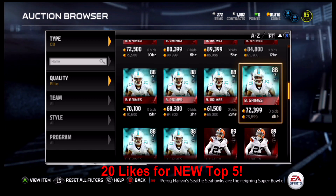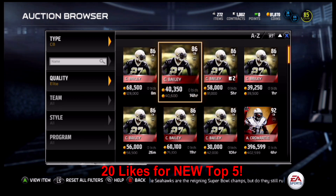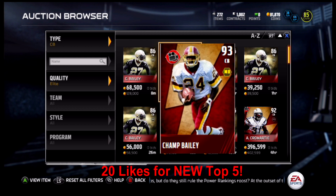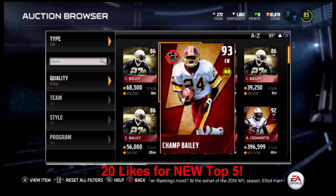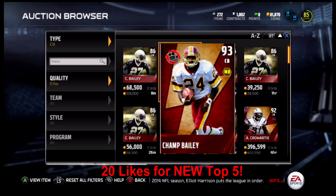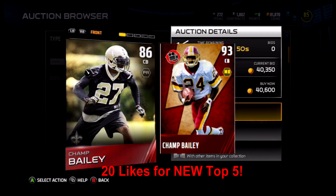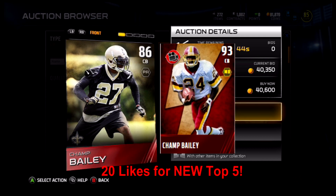The realistic number one you'll see on the market is the throwback Champ Bailey — the 93 edition, back when he was on Washington in his 1999 throwback. 93 overall, current market value of 412,000 coins. Literally has everything: six feet tall, 95 speed, 87 awareness, 67 tackling, 97 man, 92 zone, 79 press, and 90 play recognition. His press coverage is a little lacking, but you're getting great size, 95 speed, and 97 and 92 coverage skills.